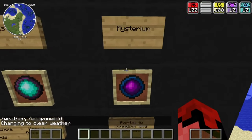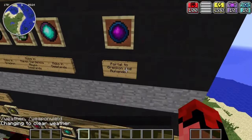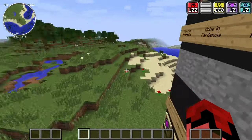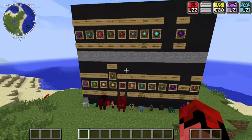The reason Mysterium is super important is that inside the dimension there are rare portal guys and portal master spots. Even if you buy or take items from them, you can actually get portals to Grecken and Running Door. So you should probably make another portal to access those dimensions.